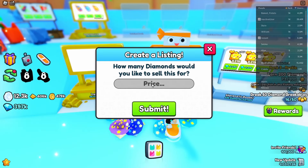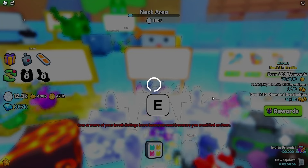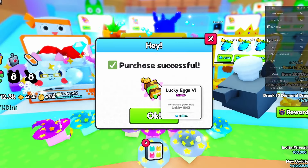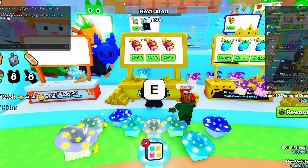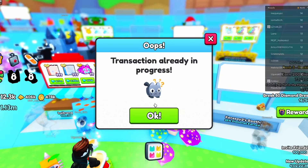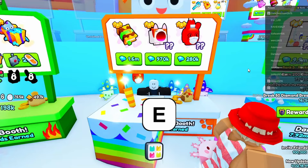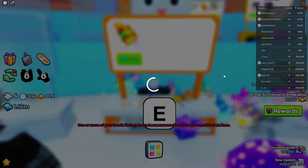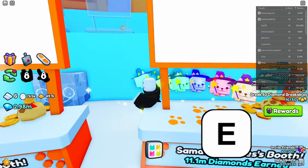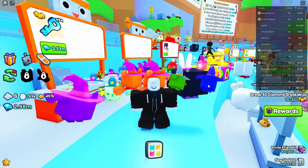Let's see if we can sell this super lightning for 2.4 million diamonds. I just bought a lucky X6 for 1.4 million. 940k for wraps — somebody else was getting it but we got it. That was some insane profit bringing us up to 3 million diamonds.